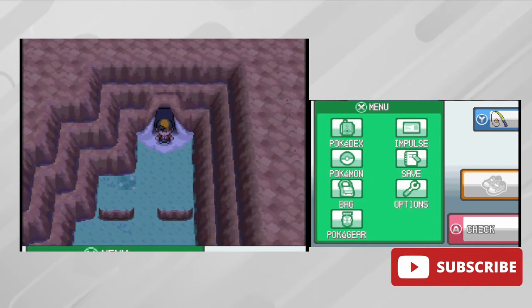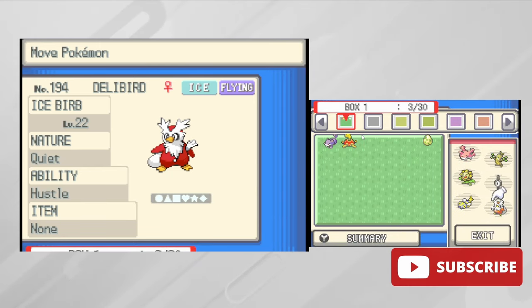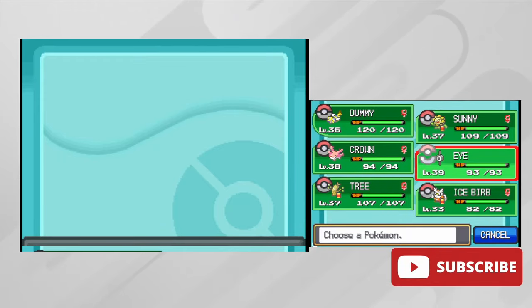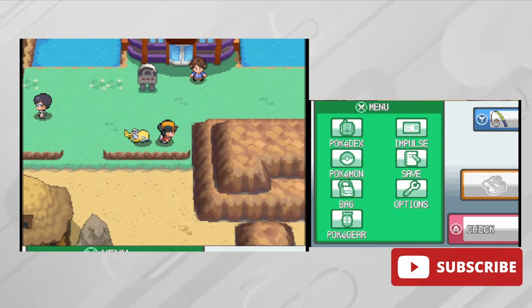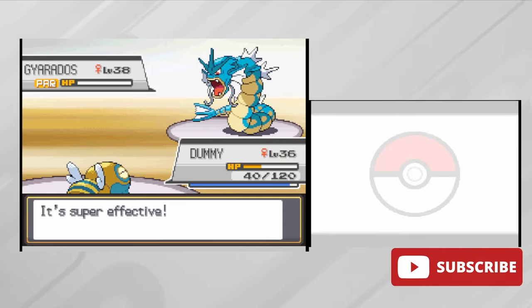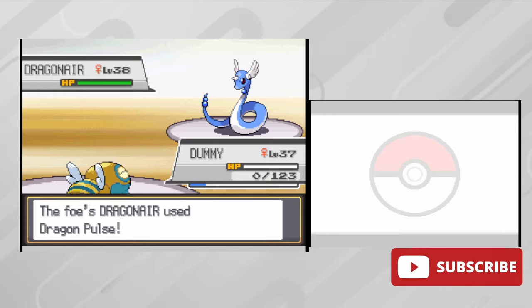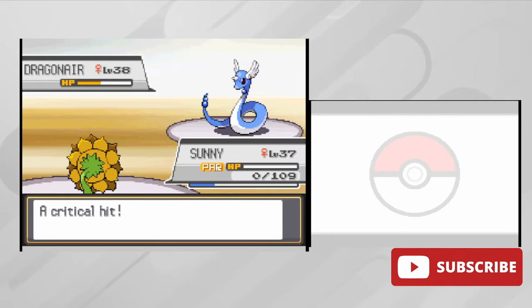Exiting the Ice Path we are finally in the last gym city: Blackthorn City. Here we have another useless Pokemon to add to the team - I don't know who's worse, Delibird or Unown; both have terrible move pools. Once the team is trained and ready we make our way to the eighth and final gym badge. Dragon types are not easy to beat, but we've been on a roll. It started off well with Dunsparce taking down Gyarados, but once Dragonair came in everything went downhill, taking out Dunsparce, then Unown, and then Sunflora put up a great fight but also went down.